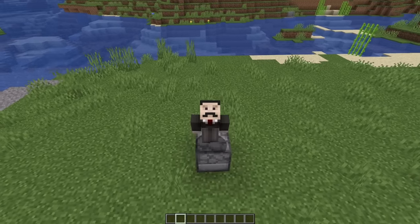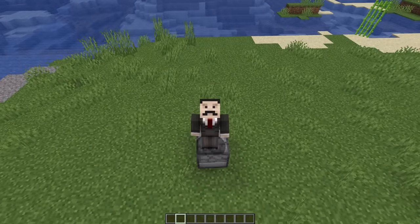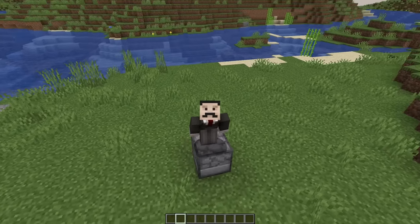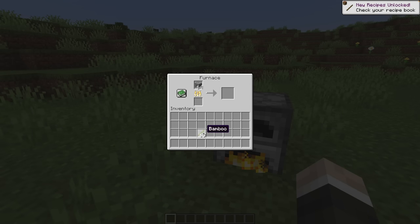You could set up an AFK lava farm using cauldrons and dripstone, but then you have to rebind the right-click button to something on your keyboard, then balance something on the keyboard. It's very frustrating. You could of course use bamboo, but bamboo burns out so incredibly quickly that you need so much of it flowing into the furnace.